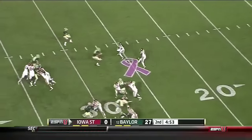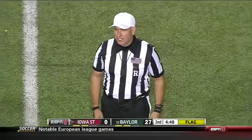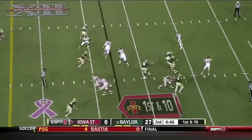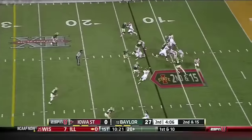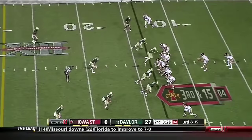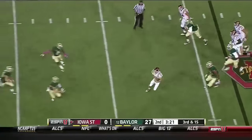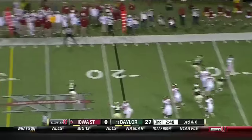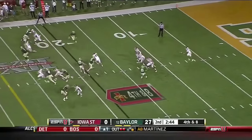Another return for Albert Gary the senior from Florida — penalty flags all over the field during the return. Holding, receiving team — the penalty. Iowa State starts to throw on 18, Rohach the backup quarterback in there. Rohach — designed quarterback keeper. Rohach gets away from Oakman. They're going to hurry up.